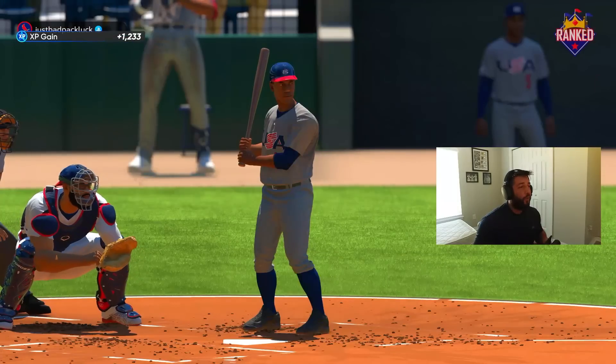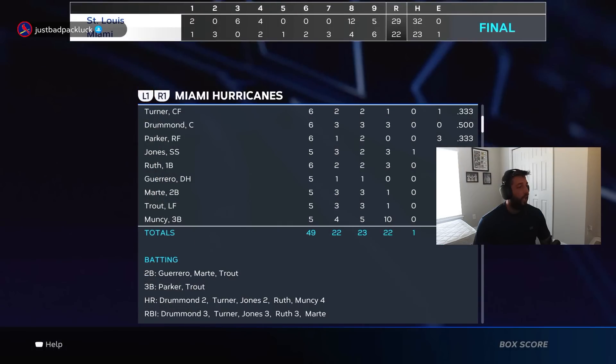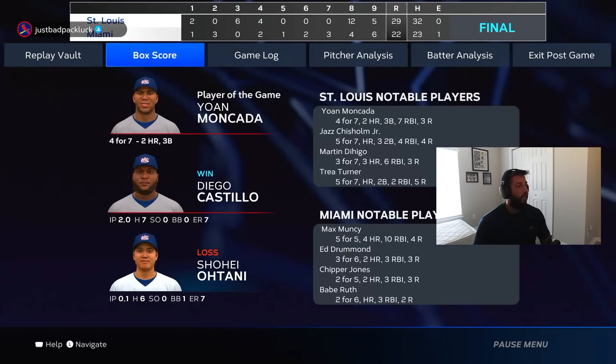I mean if I'm gonna put up 22 runs and lose the game, you can have it bro. Dave Parker, his swing is terrible. I think he ended up two for five or two for six — not good. His swing is not good. Like I said, if you're gonna put up 29 runs, hey, tip your cap, have it. I don't know how I shut you down for three straight innings — I thought maybe you just lost it. But 12 to 17 runs the last two innings, what am I supposed to do? He literally did not miss after those three innings of not scoring. Absolutely insane, gotta tip your cap.